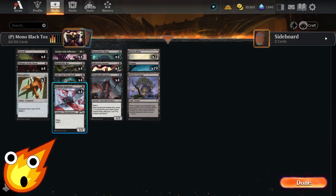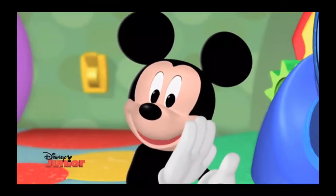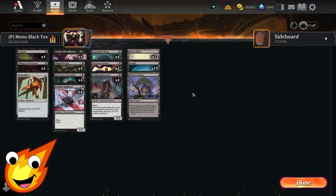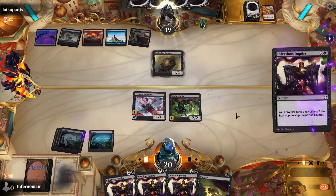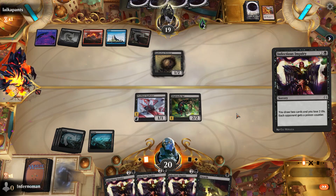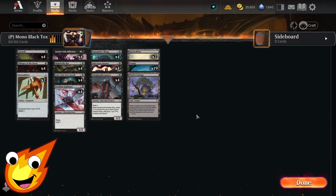If we can't close with poison and need to deal combat damage, we have Bonesplitter — a cheap way to make one of our creatures more powerful by giving it a +2 power advantage for just 1 mana to equip. For card draw, we have Infectious Inquiry, which draws cards at the cost of 2 life, but also places poison counters on our opponent, adding even more synergy to the deck.